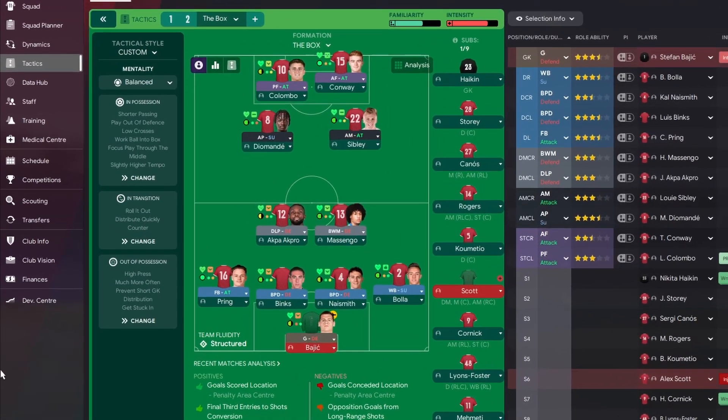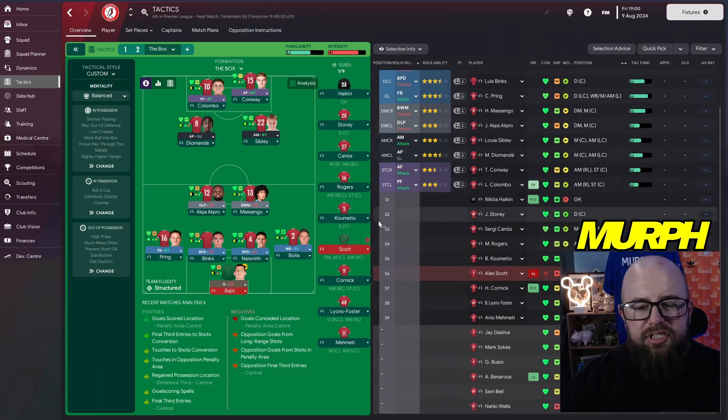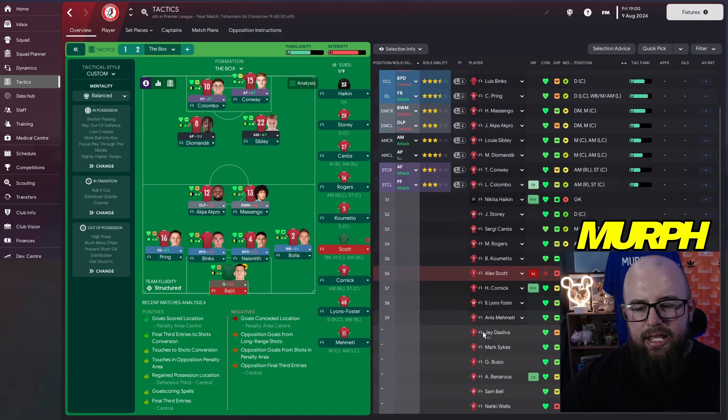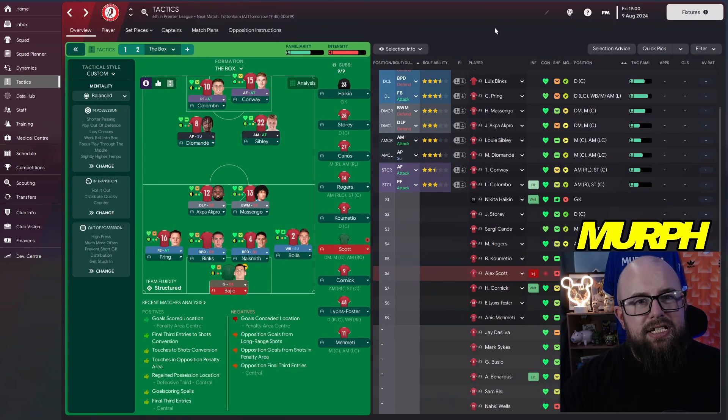Tactically, things have changed. We've gone to a 4-2-2-2 this season — two DMs to sit deeper in the Premier League, contain teams, and two CAMs behind two central strikers. Lots of room on the wide positions for the full-backs to bomb forward. Familiarity isn't great right now and pre-season has been hit and miss, but the team's coming together. Naki Wells is still here — first season was really well, but his second season was poor. Let's see how season three finishes for Bristol City.